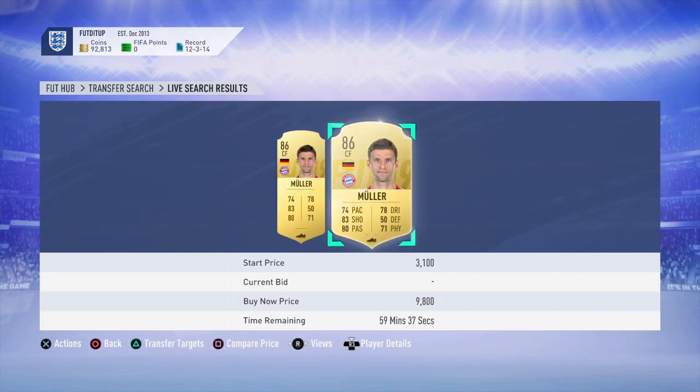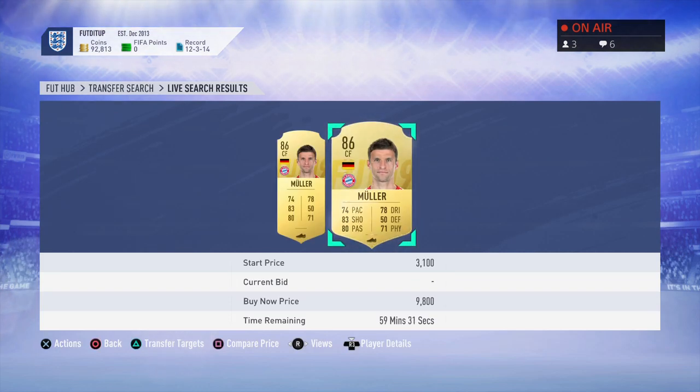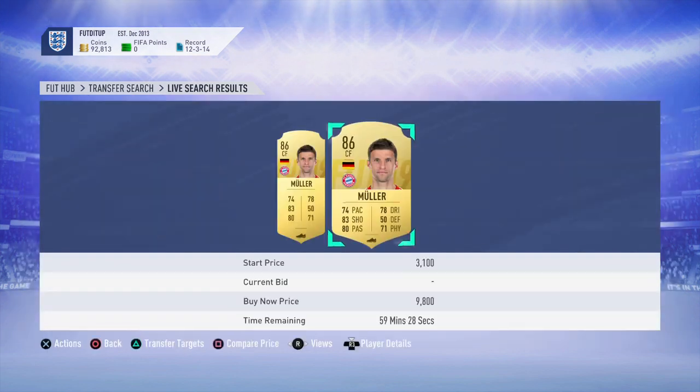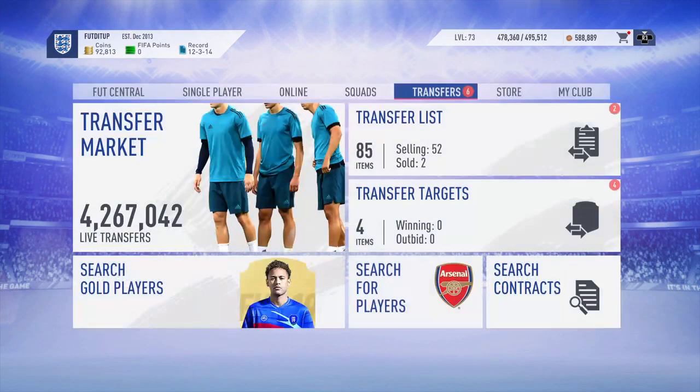Last week I was selling Müller for around 15 to 16 grand, so it was really really good and we're making an absolute fortune from this. That is probably the way I would recommend going forward after you've done the first steps and get yourself up to around 15 to 20k. After the position change cost and the EA tax, you'll be making around three or four thousand per card.